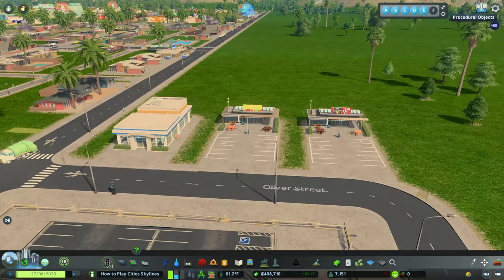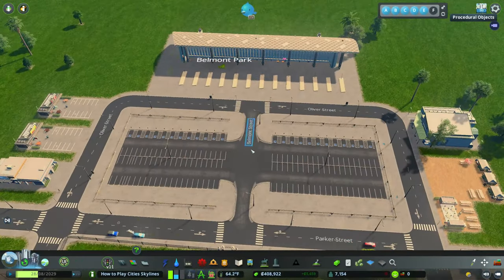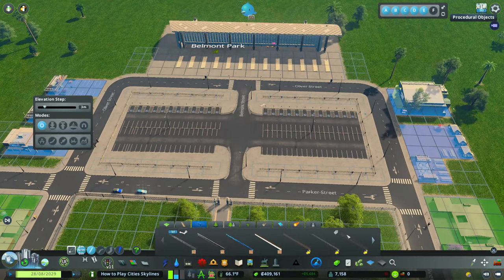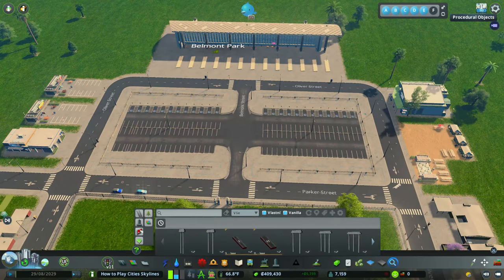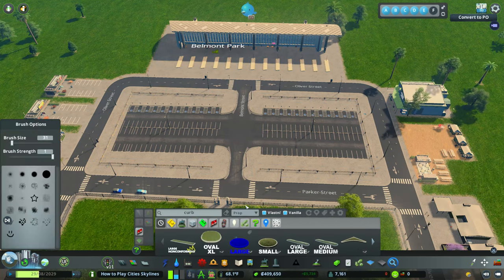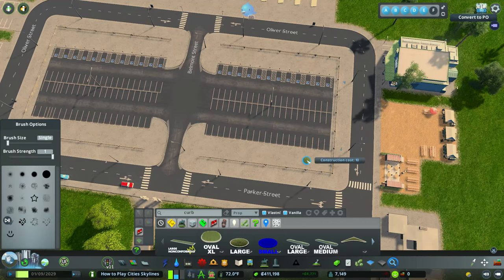The local organic and produce buildings are really cool. If you don't have the Green Cities DLC, I highly recommend it because they also have some really cool skyscrapers — obviously we're not using them here — but look at those cool little buildings. They're like cool little restaurants. Now for minor detailing, we're going to grab some small curbs, which you can look up on the Cities: Skylines Steam Workshop.